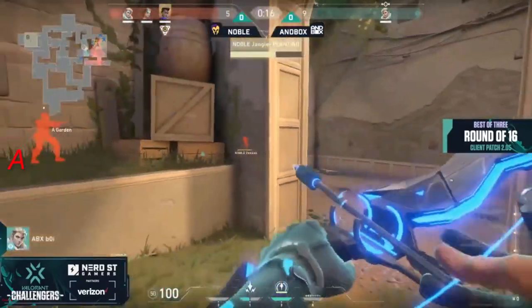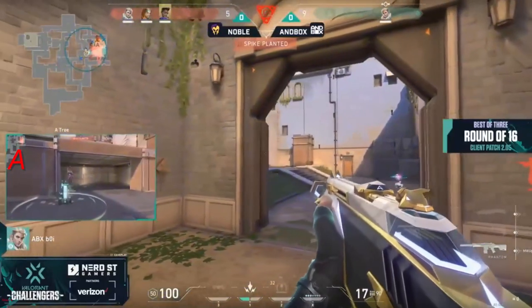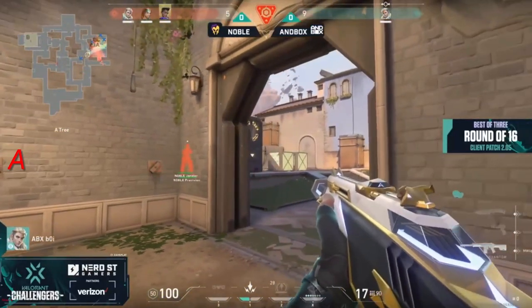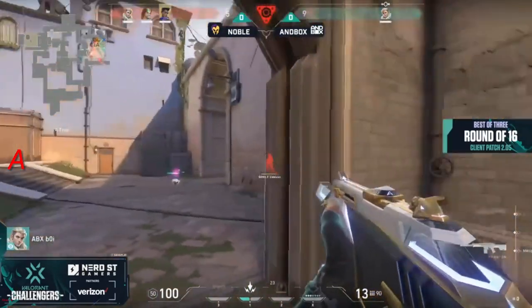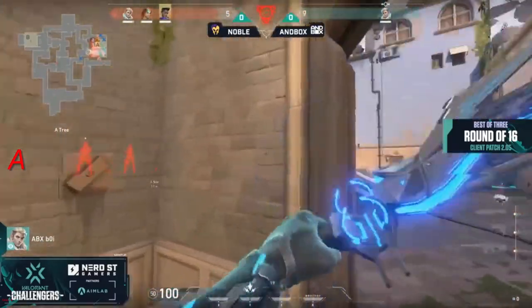Boy once more finds himself in a clutch position. Full HP in the dart — just a little wide left, it tags the wall in front of him, and unfortunately there's no information to be found there. That's a feels bad, I think they would say. Big bonus round conversion, though, for Noble — that really gets them back in the race here for this map.